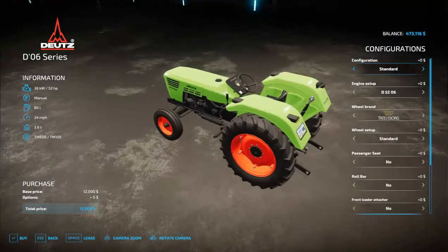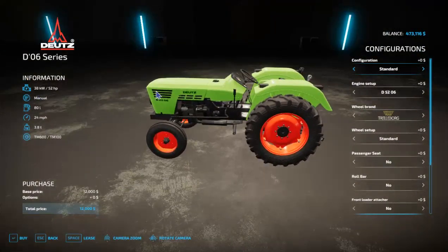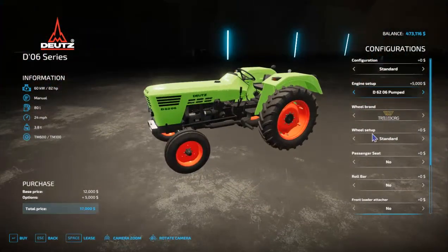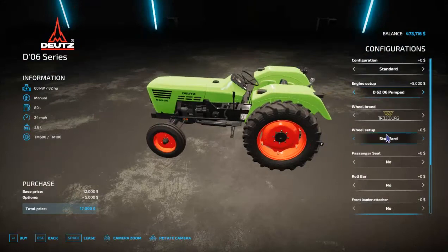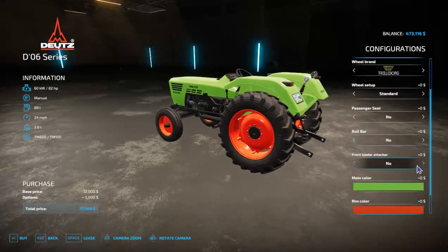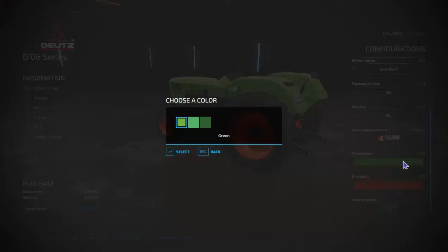I really like this one — starts at 52 horsepower, upgradable up to 82 horsepower, which is what I'll get. It's a vintage tractor but reasonable horsepower for a low-end start. I'm not a real farmer, but I mostly know how to play this game. There's so much you can do — equipment, crops to grow, animal husbandry, landscape changes — especially with mods. I'll also add a front loader attacher and go dark green for the color.